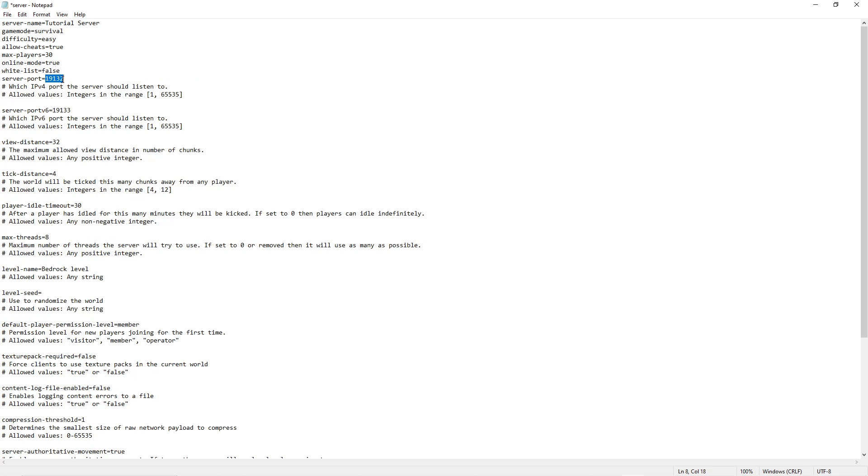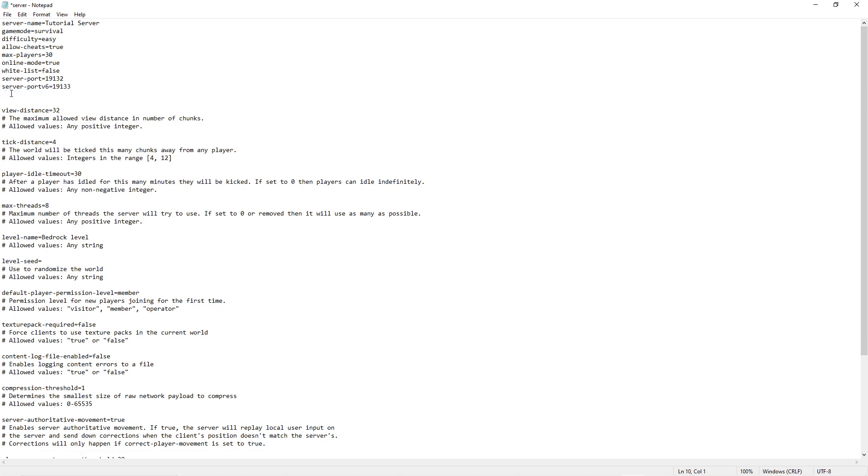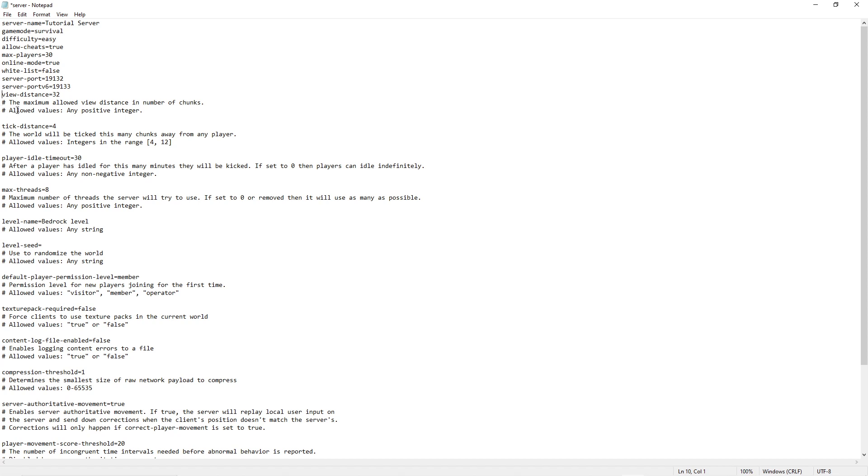This is the server port — the port that you port-forwarded: 19132. I would advise keeping that the same. This is the server port v6, which is 19133; I would advise keeping that the same as well, although most people will not be using that. You could also port-forward 19133 if you'd like, but most people use 19132, so that's all I port-forwarded.